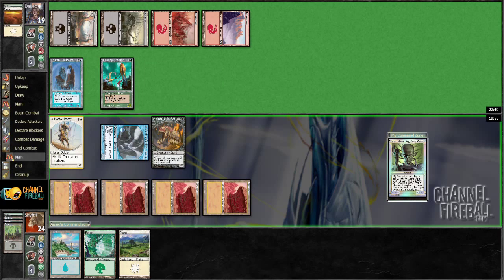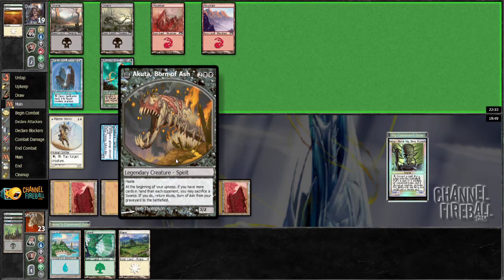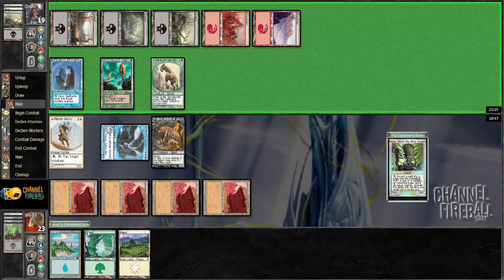Haste — just... well, I wouldn't have attacked anyway, doesn't matter. Even if I had attacked, it just runs into a Canopy Crawler, so I'm not that worried about it. I think I'm just going to trade here.